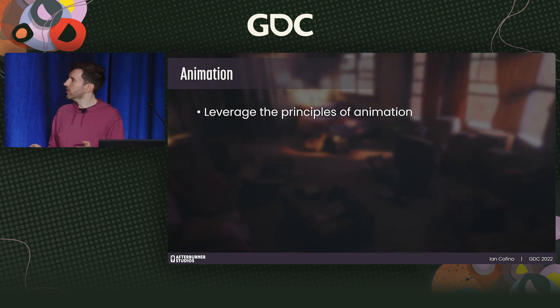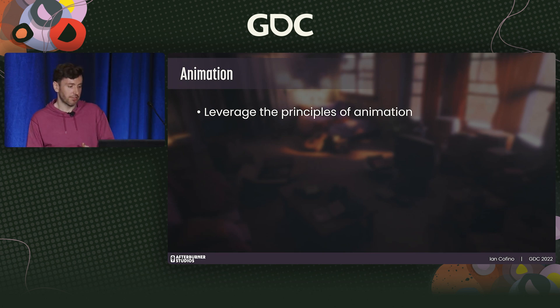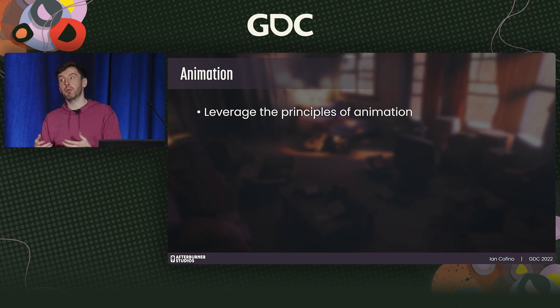It wouldn't be a talk about combat without talking about animation, because animation and feel are so tightly coupled. I'm going to go through some best practices, first being leveraging the principles of animation. There was a book written in the '80s by Disney animators cataloging work from the '30s up, codifying the principles of animation. As a sole animator, I didn't have time to create very high fidelity animation, so I used my understanding of animation principles to create a higher quality feeling without the scope complexity of fidelity.